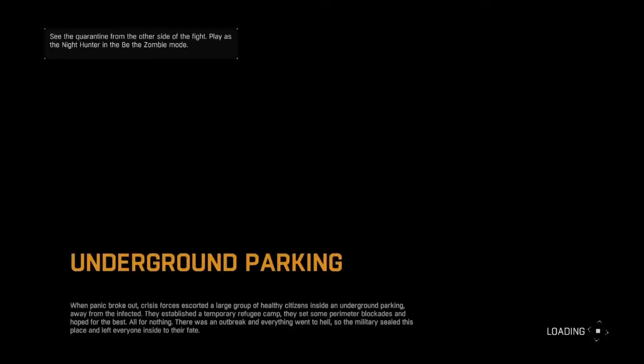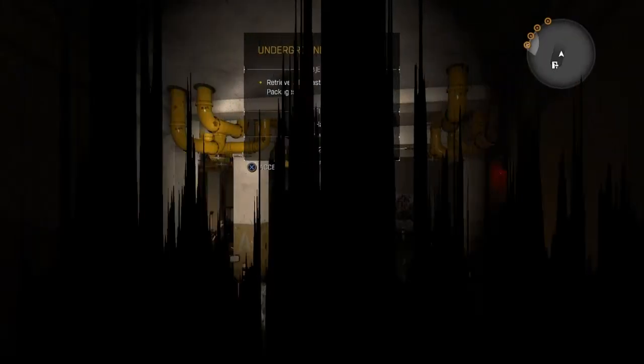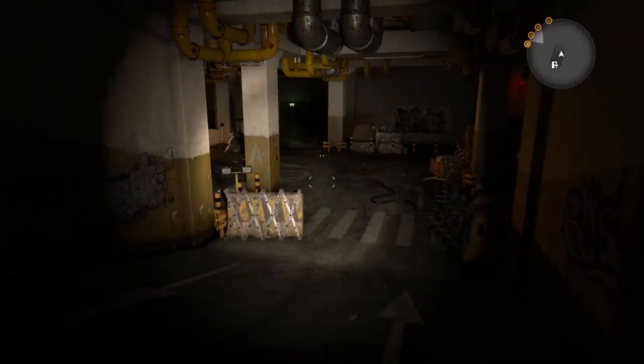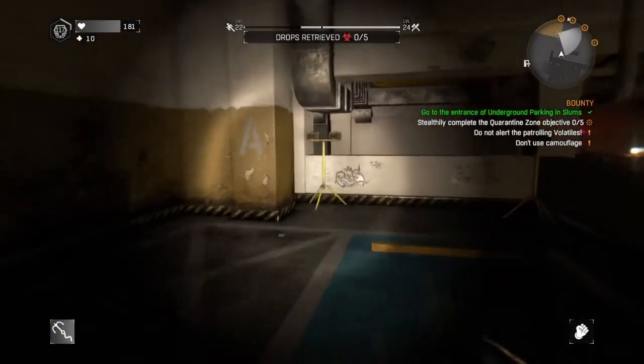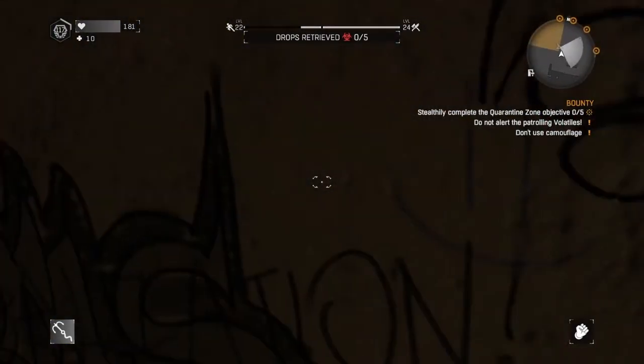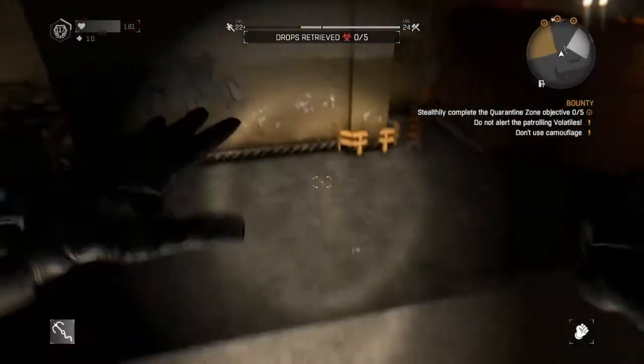Once you go in there, you basically have to find five disaster relief packs — not requisition packs, sorry — and they're all in different areas. They're all guarded by these volatiles. If you don't know what they are, they're like little night hunter things and they're very scary. If you get caught by them, you fail the whole mission. You can't use camouflage and you cannot alert them at all, so you have to sneak up behind them.